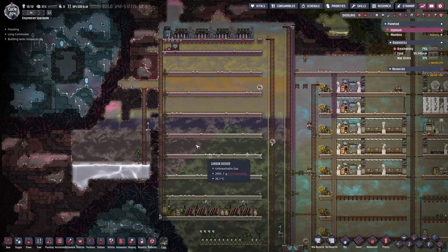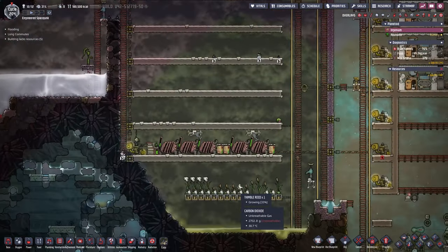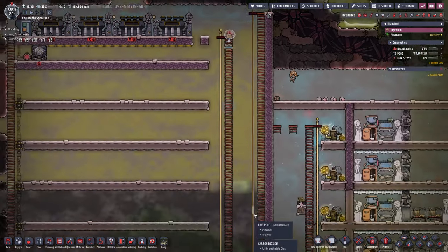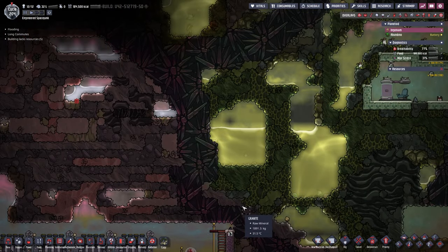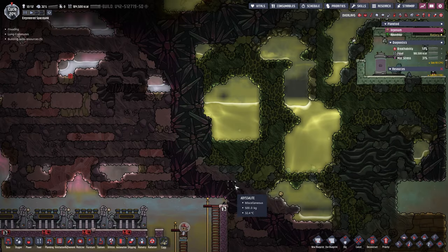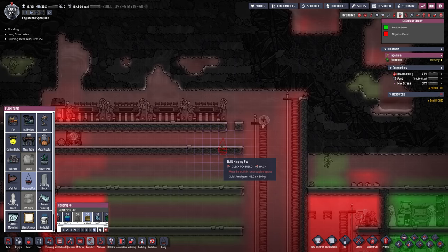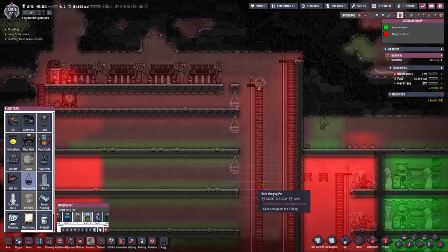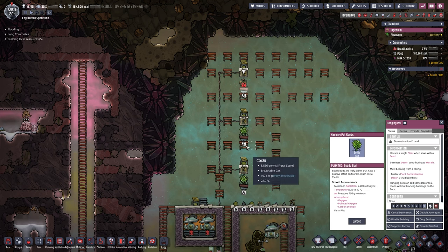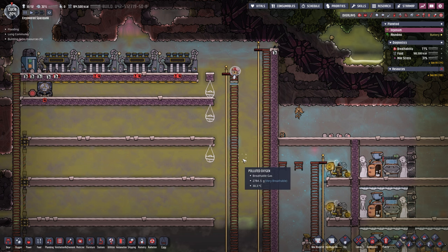Over here in our industrial brick area there are several things to do. First we need to get all this debris out so we can fill this area up and get everything else built. Down here we're running low on polluted water, so we're going to release some from up here. We might just dig this entire area out because we have slime lung in here, so we might as well get rid of it. We're going to grab some hanging pots and place three of them here, then deconstruct all the buddy buds sitting up top doing nothing — we'll plant them here to start producing germs to fight the slime lung.